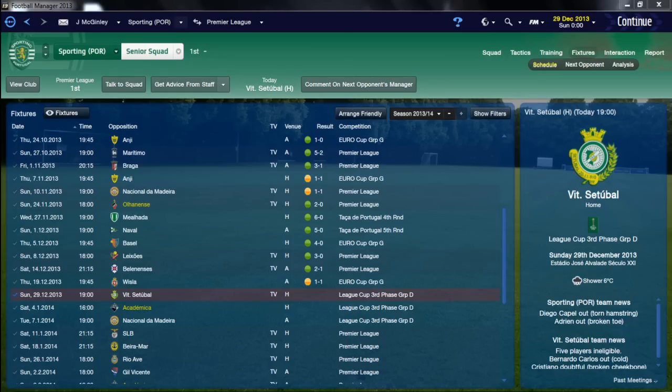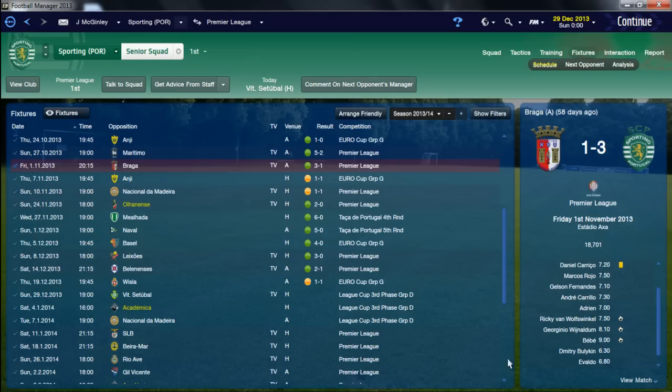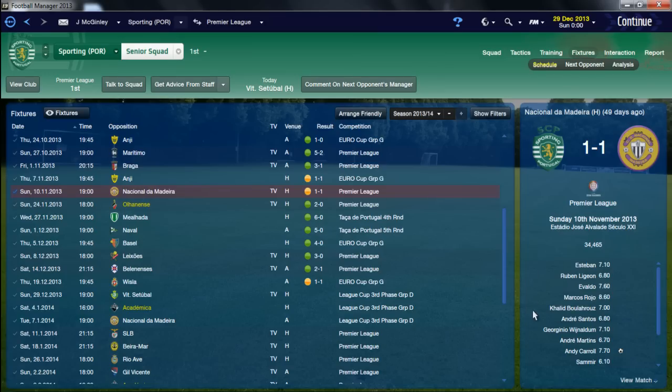Welcome to video 7 of the two seasons title challenge. Last time out we beat Angie 1-0 away in the Europa League, followed that up with a 5-2 win over Martimo. Goals from Gelson Fernandez, Carrillo, Van Wolfwinkel, Wijnaldum and Sagbo. We then followed that up with a 3-1 win over Braga - Van Wolfwinkel, Wijnaldum and Bebe scoring - before a 1-0 draw at home to Angie. Van Wolfwinkel got that goal, followed by a 1-0 draw in the league with Andy Carroll scoring.